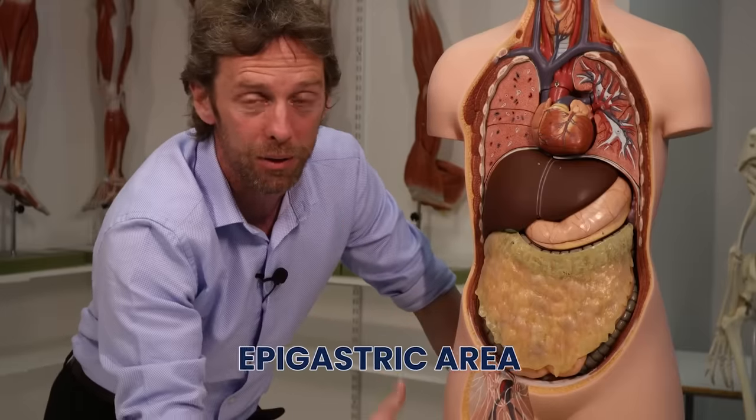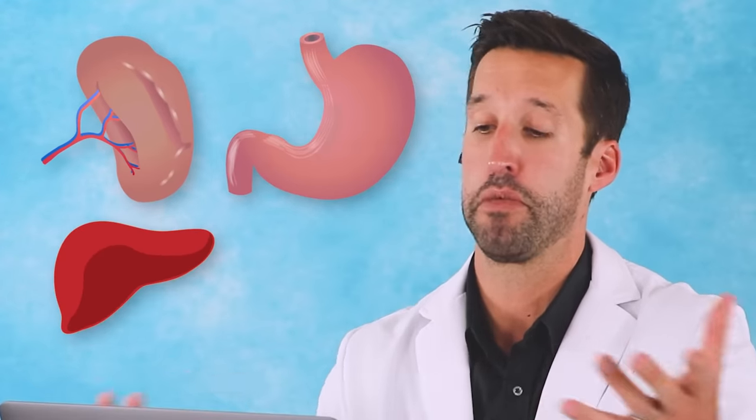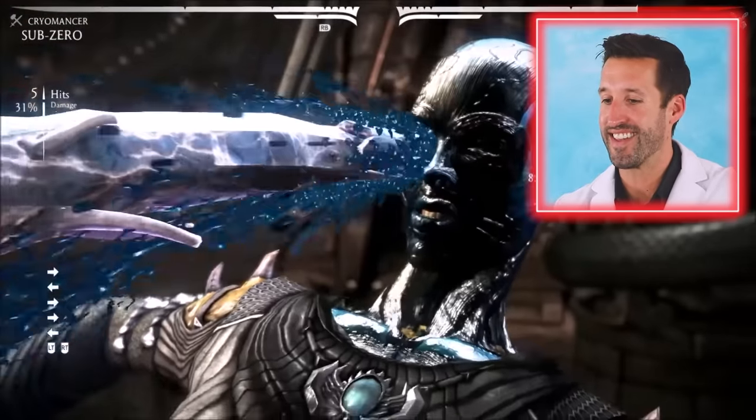Ripped through the solar plexus — that area is the epigastric area. I don't know what organ he's pulling out. Could it be the heart? Maybe. Could be the spleen, could be the stomach, could be the liver, could be the pancreas. These are all organs in that area.